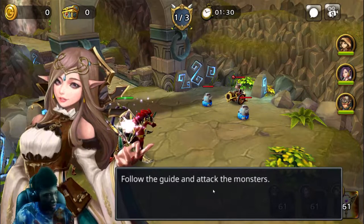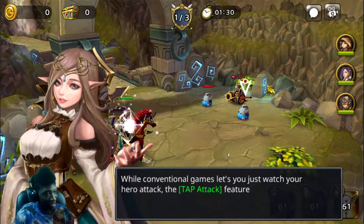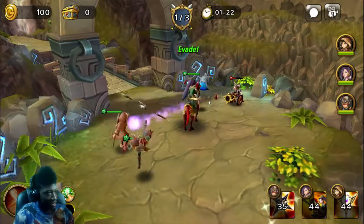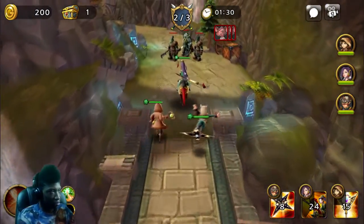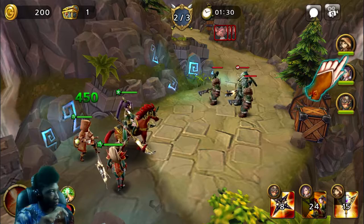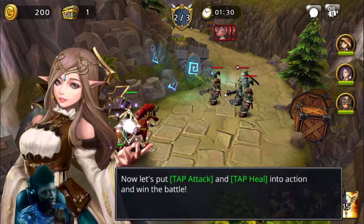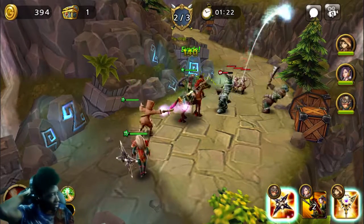All right, tap the first skill, follow the guide and attack the monster. Do I just constantly push? I think that's how it goes, I have no idea. So like, is this like a cookie crusher or something like that? So you just heal your characters by tapping? This is so weird, I don't know about this.